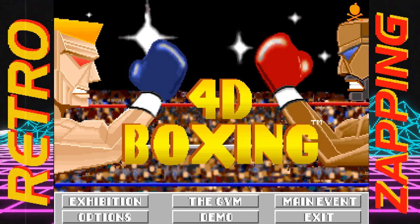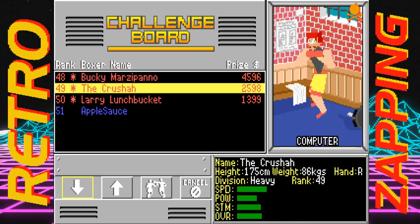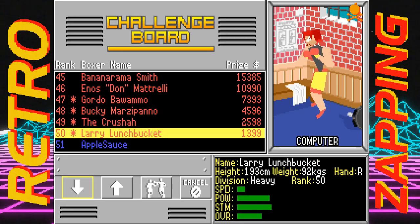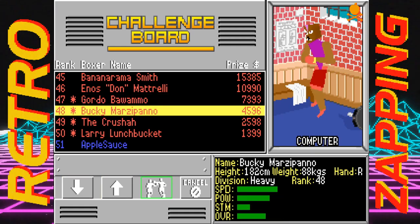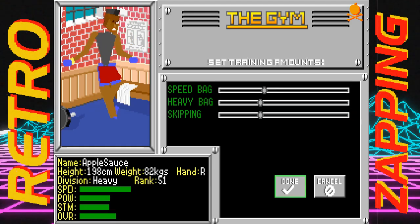Just look at that art. So, competing with your fighter — you have a challenge board. The starred fighters are the ones you can select to challenge to a fight. All the ones unstarred above or below that are just either too high or too low in the ranks for you to fight. You can analyze the stats and images on the right side, and then go to the training screen to select what you want to brush up on before the big fight.